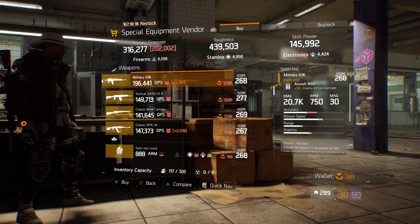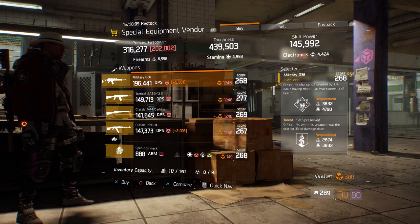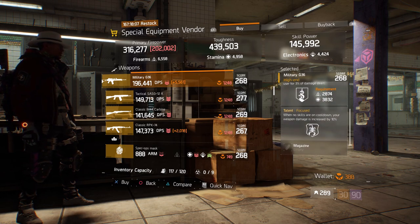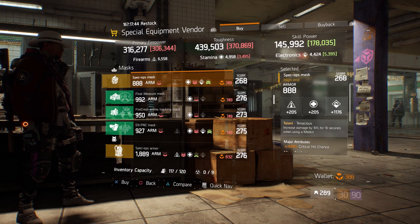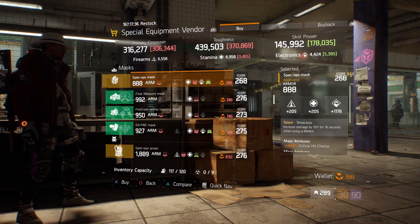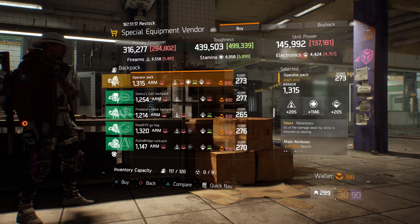Also here, we have a Military G36 with a gear score of 268. It has 19% enemy armor damage, and the talents it has is vicious, self-preserved, and focused. Also here, we have a Spec Ops mask with the talent Tenacious on there, with a gear score of 268. It has 888 armor, and it's rolled for electronics 1176, and attributes it has is crit hit chance and increased kill XP.